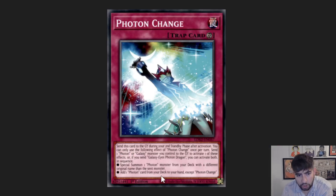Photon Change is an interesting card. I could see it getting better depending on the type of support we get. If we get a hand trap-esque card, being able to search it on the opponent's turn is cool. Or maybe a main deck monster that offers interruption on the field — you could just summon it out on the opponent's turn. We could be looking at something, but obviously it depends on what we get.